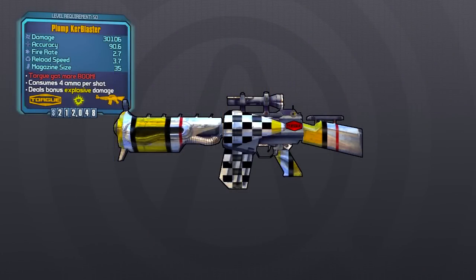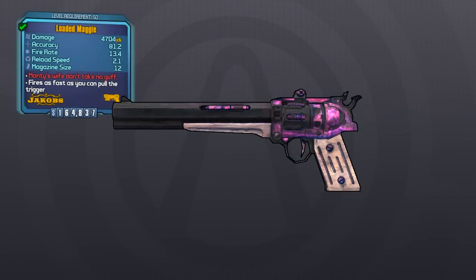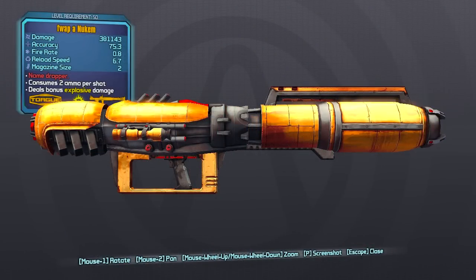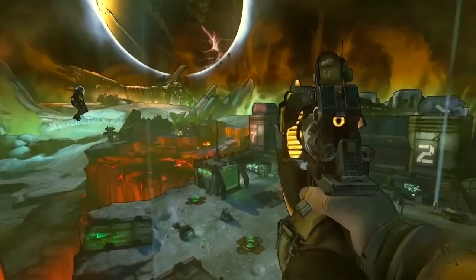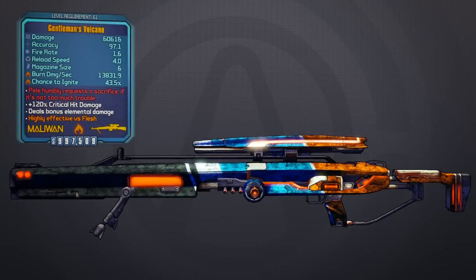We also have the Maggie — we're actually seeing Nisha use a skill that gives her dual pistols and she's using dual Maggies, which is a legendary pistol from Borderlands 2. There's the Nukem launcher with all its Duke Nukem references — the Derp Nukem prefix was ridiculously powerful. The Unkempt Harold, widely regarded as one of the most powerful weapons in Borderlands 2, is featured here as well. And finally, the Volcano legendary sniper rifle is confirmed returning in the pre-sequel.